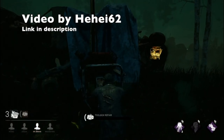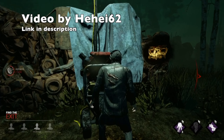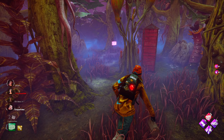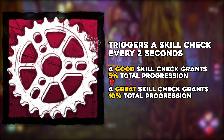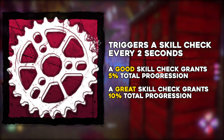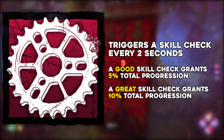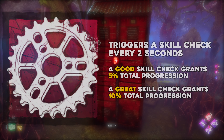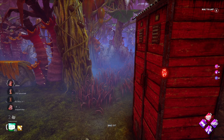The original brand new part would instantly repair a generator when it was used. Unsurprisingly, the brand new part was the first thing to be properly nerfed. In patch 1.5.3 it was changed to cause skill checks to trigger once every two seconds. A good skill check would grant 5% total progression, whereas hitting a great would grant 10% total generator progression. In other words, you could repair a generator in just 20 seconds if you hit all of those great skill checks.